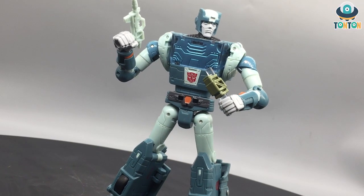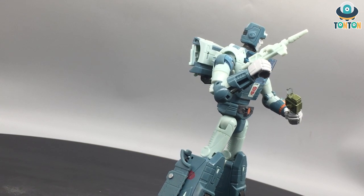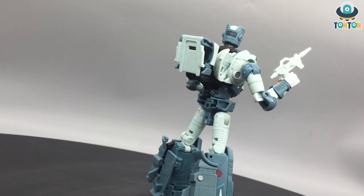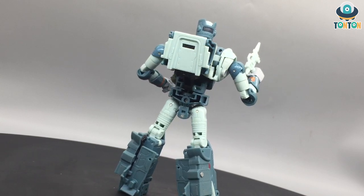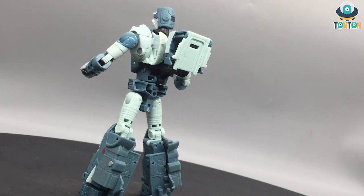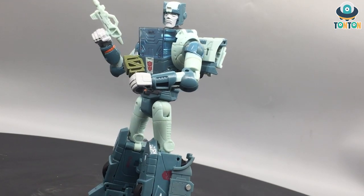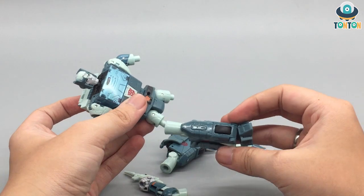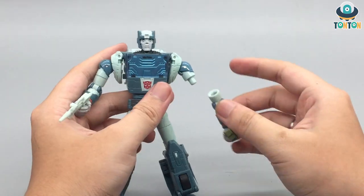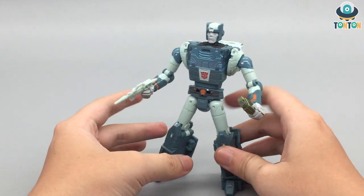Next in the 86 line is Kup — one of my first 86 figures. He's a great modern take on the character, though the face looks a bit too old for my taste and the accessories are basic — just a standard pistol. The cool thing is he came with an amazing energon bar accessory that I really like, and you can remove his arm and leg to recreate the scene where he got ripped apart. He's a decent toy, and even though I didn't grow up with G1, getting this figure got me interested and I started watching G1 — I find him quite charming.